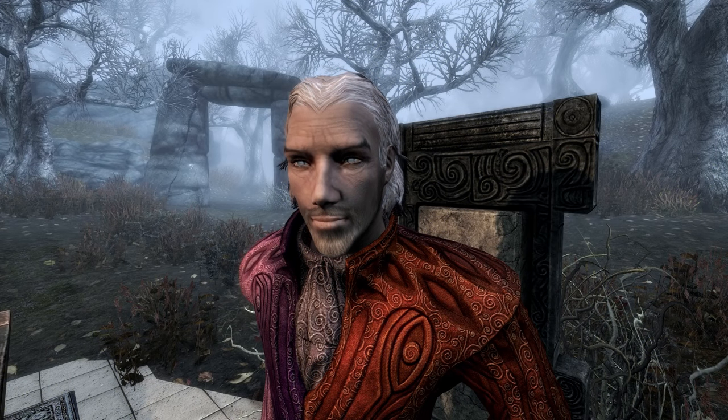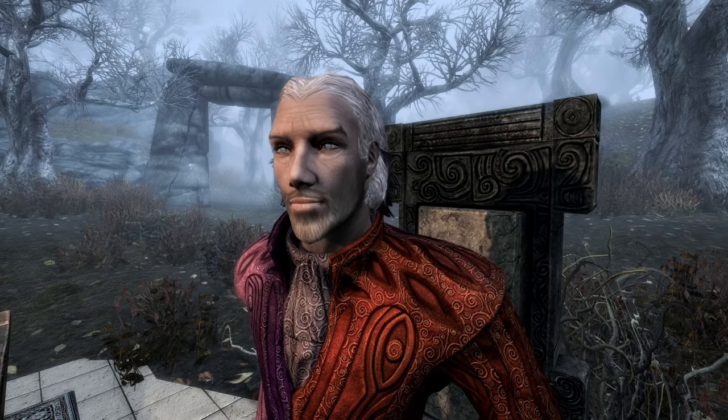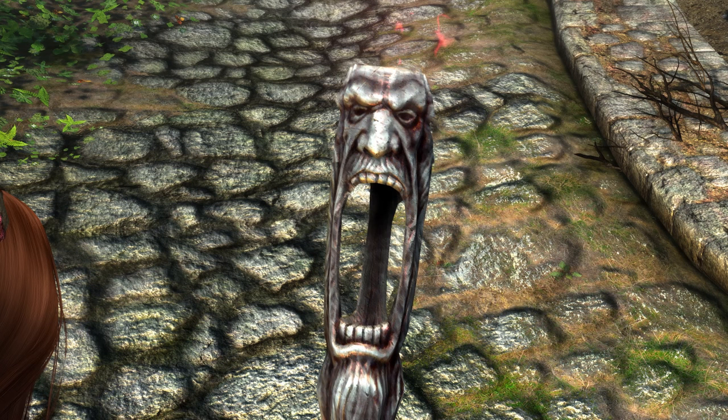Let's check out the Wabbajack before he changes his mind and turns us into a pile of cheese. The Wabbajack has a base damage of 27 — which doesn't really apply, we'll discuss that in a minute — a weight of 10, a value of 1565, and its enchantment reads: 'A blast from the Wabbajack with an unpredictable effect.' Before we get into its mechanics and intricacies, let's quickly touch on its physical appearance.